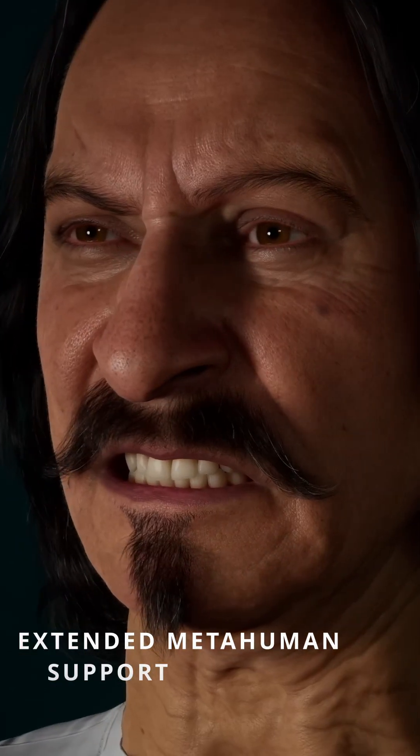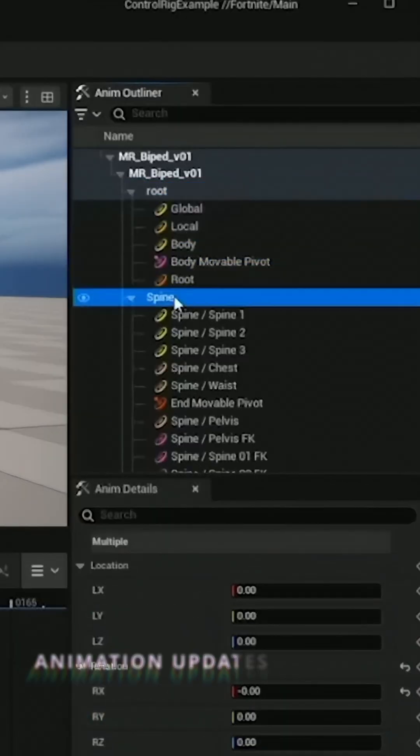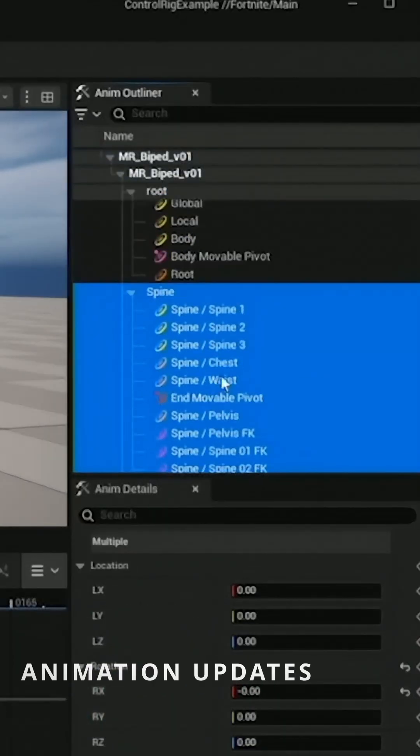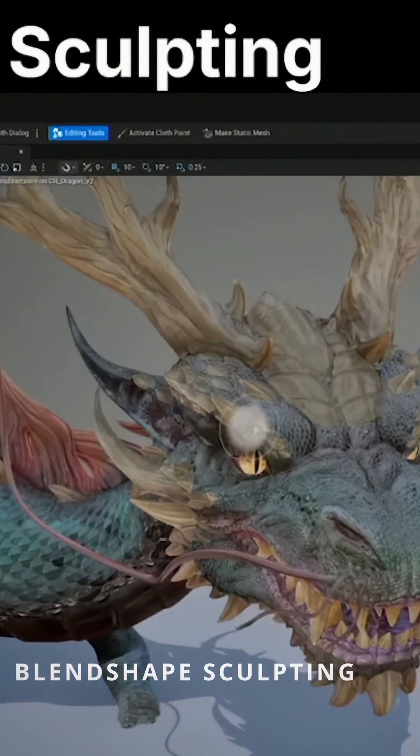MetaHumans gets Linux and macOS support, plus you can now script everything with Python and Blueprint APIs. Animation workflows get selection sets for faster rigging, plus new sculpting tools that bring industry-standard workflows right into Unreal.